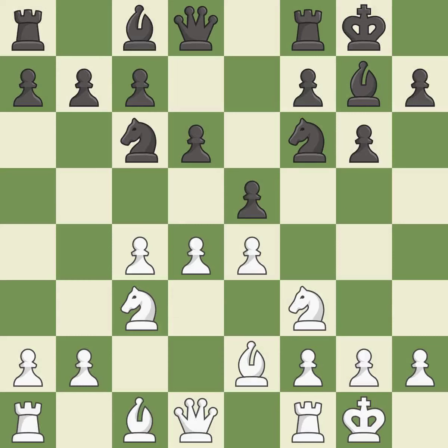Castling gets the king out of the center and activates the rook. Nc6 develops the knight, defends the e5 pawn and attacks the d4 pawn. d5 takes space in the center, attacks the knight on c6 and controls the e6 square.